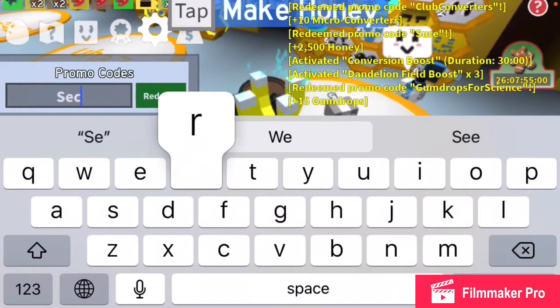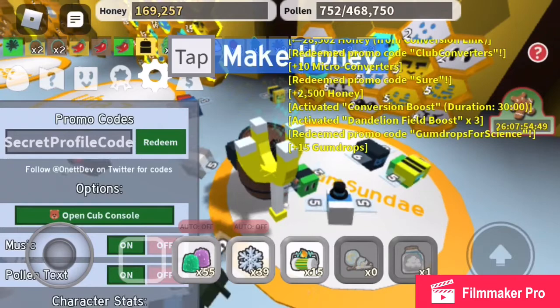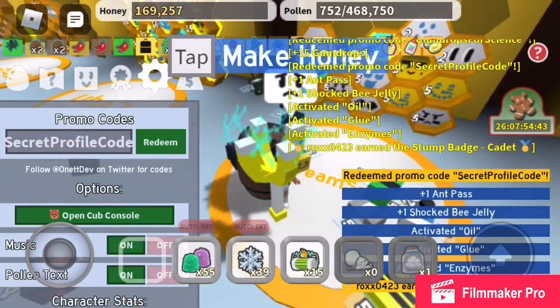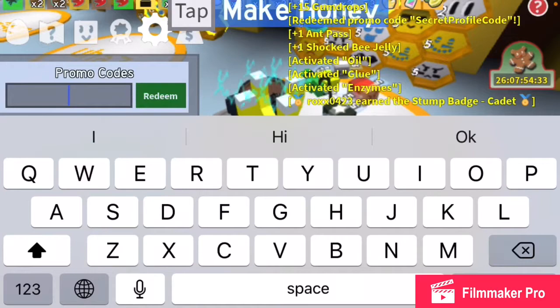Next is 'SecretProfileCode.' Just so you guys know, all these codes will be in the description — at least the ones that work. I got an ant pass, a shocked bean jelly, activated oil, activated glue, and activated enzymes. Not sure what those do, but whatever.